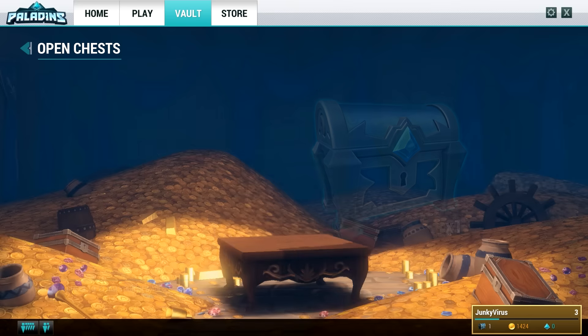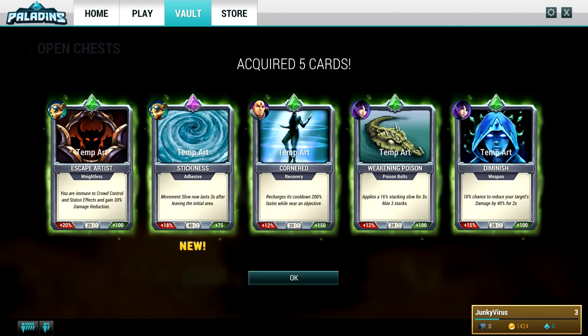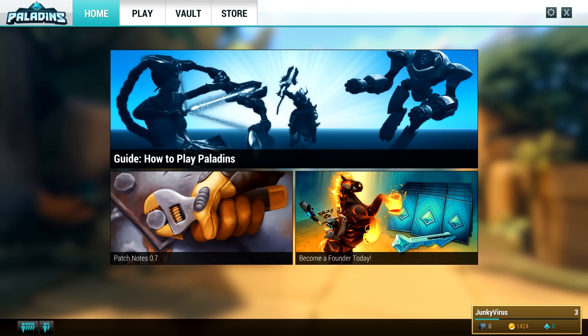Here we go, let's see what we get. We got an epic - a new one! Slow enemy movement - movement slow now lasts three seconds after leaving the initial area. You get five cards per chest at least from those. So yeah, that was a look at Paladins - hope you guys enjoyed it. Thank you all for watching, thumb it up, subscribe, and if you want to see more just leave a comment. It's a fun game, I might play more of it.